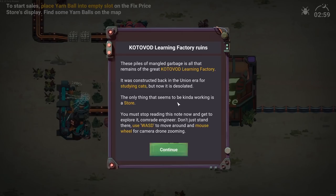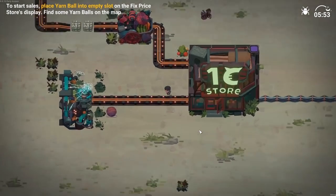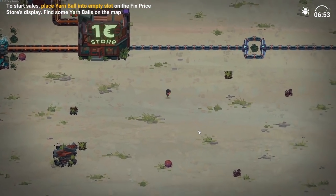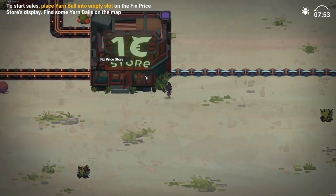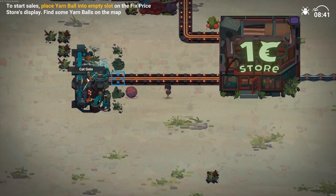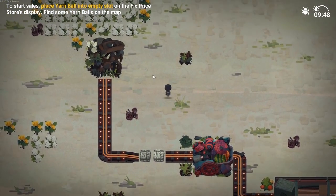The only thing that seems to be working is a store. You must stop reading this note now and get to explore it. Comrade engineer, use WASD to move around and the mouse wheel to scroll. So there's some sort of a store - it kind of looks like maybe the game Don't Starve. We have power lines, a main HQ otherwise known as the store, some sort of a generator, and a bunch of mangled conveyor belts all around.